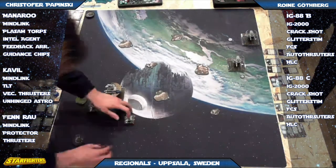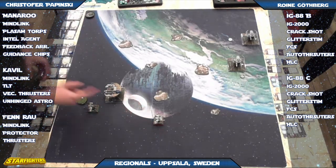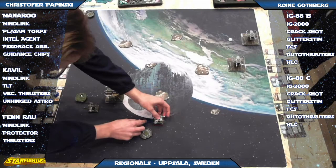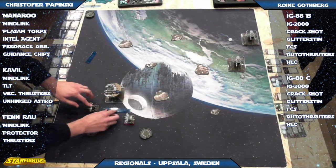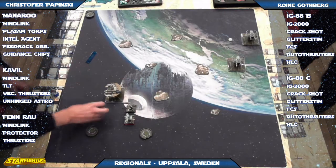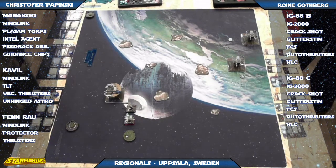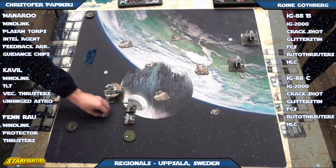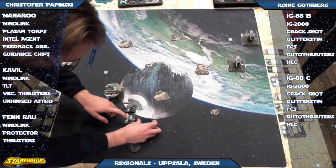You take the one damage with Finrao, let that hit slip through, and next turn you have a target lock on you — but you can evade the front arc of the IGs pretty readily with the high pilot skill, so the target lock is wasted. Looks like there was an accidental movement of Finrao — he's rewinding that back to the original position. No big deal, puts it back.